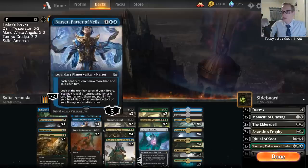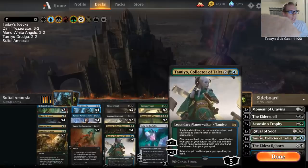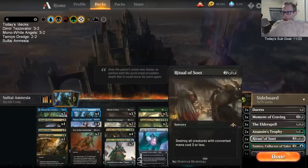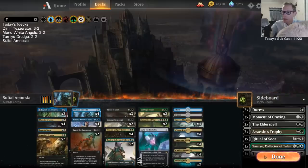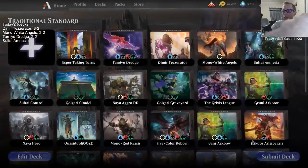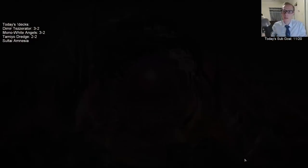I really like that engine of Amnesia, Narset, and Vraska — it's a pretty nice combination of cards. We have another Tameyo for control matchups because it's such a good card advantage engine. The Casualties of War are in here too — it can destroy Induced Amnesia if needed, but it's also just a really fine card to bring back with Tameyo. It can kill a creature, a Planeswalker, a land, bring it back, and kill some more lands.